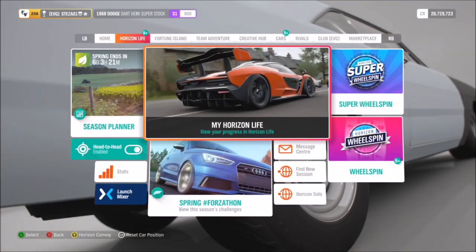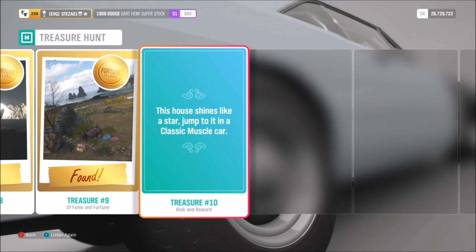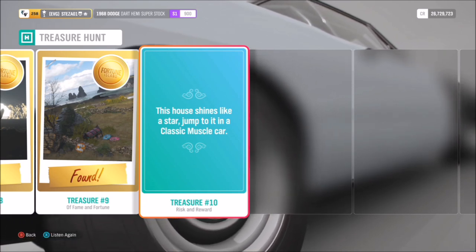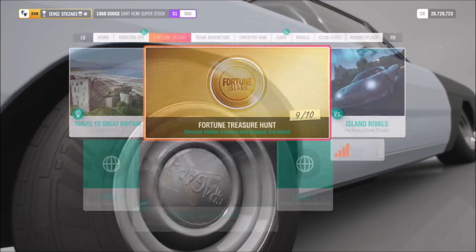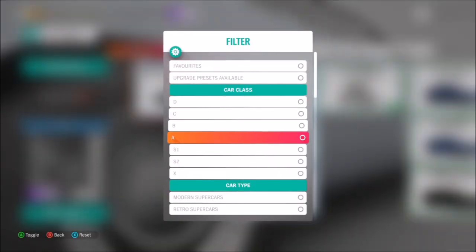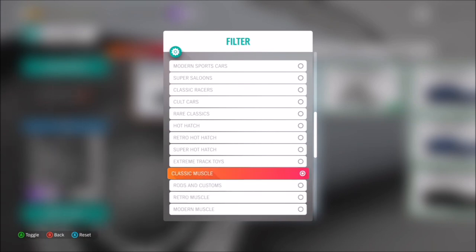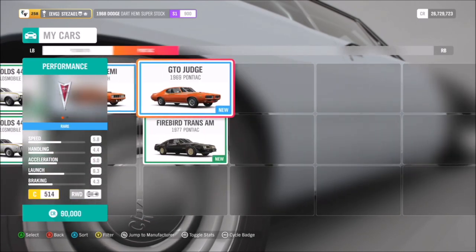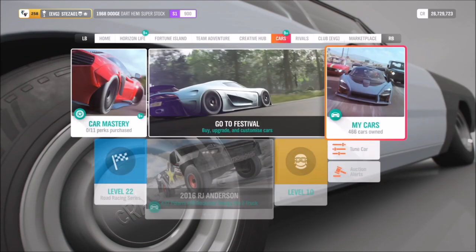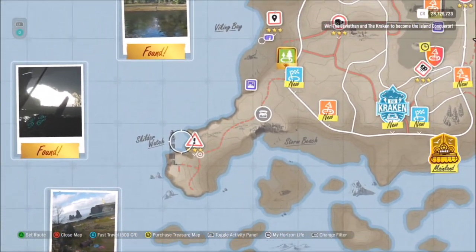Moving on to the Lamborghini Aventador J — you win that by completing the 10th and final treasure hunt, which wants you to do a danger sign in a classic muscle car. I'll show you which danger sign it is; it's the one up by the lighthouse, and I'll show you on the map in a second. It has to be classic muscle but it can be any one you want. I went for the Dodge Dart Hemi Super Stock, but all-wheel drive will make life a bit easier as it is an off-road danger sign.